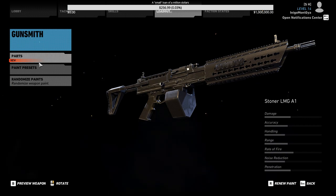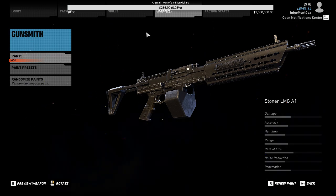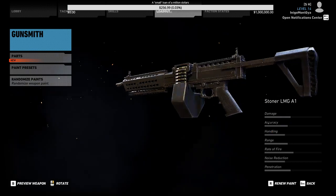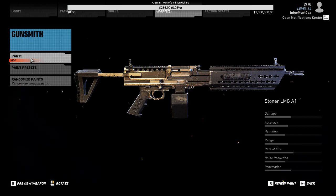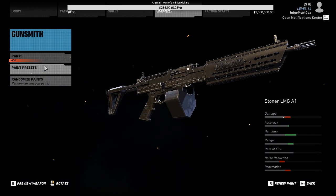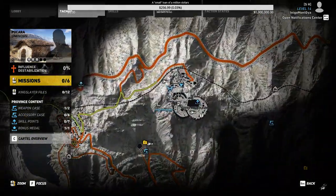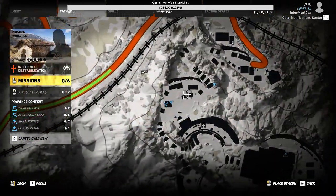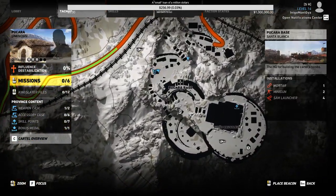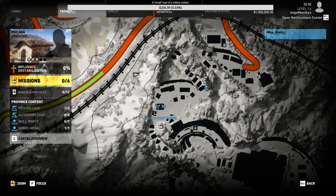Found another LMG — this is the Stoner LMG A1 and I haven't fired it yet. Looks kind of cool, not the hugest fan. Got some little KeyMod grip on it. We are in the Pukara region, the south region of the starting area Itacua, and this little place called Pukara Base — actually not little, it's a big base on top of a mountain.